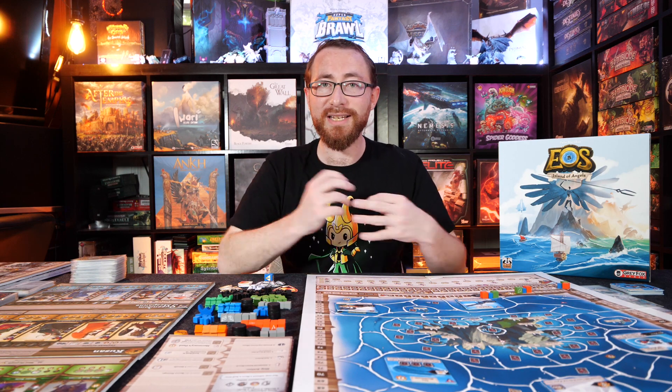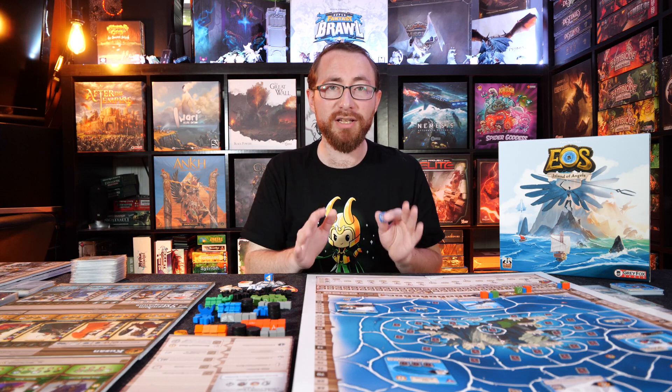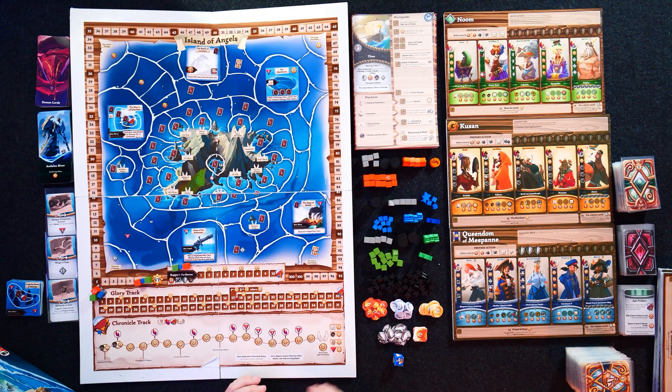I'm not going to be doing a full rules overview — there are way too many intermingling parts and edge cases to be aware of in the game. But the general idea is you're trying to earn as many victory points as possible, and one of the big triggers for victory points is going to be earning chronicles. You have a chronicle track where you earn points and trigger the end of the game as enough chronicles are earned.